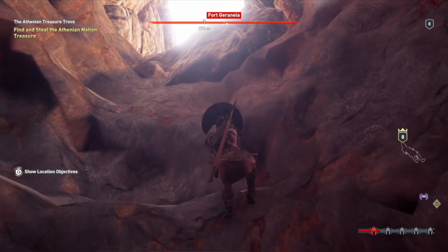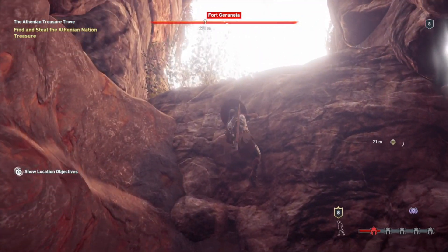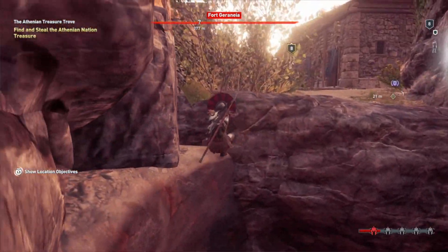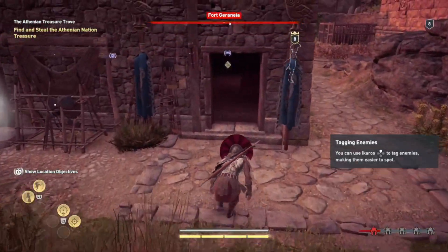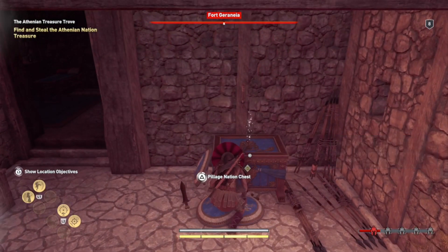When you go out of this tunnel, there's a soldier that is a pain — he stands right by the door that you need to enter. Before you jump up, double-check that he's there or not, and to be extra safe just jump into this bush. I'm gonna go straight across here, get the treasure, and leave quiet.